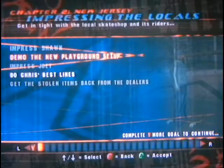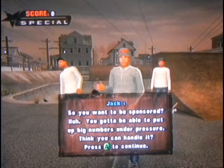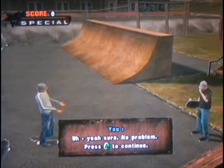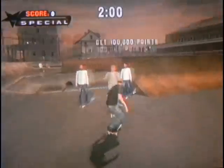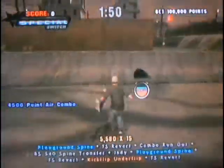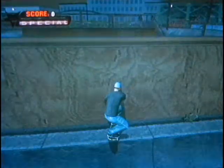Basically just copy and paste my advice from the goal where you're supposed to do the battle against Eric or whatever. I find it kind of funny that I only have to get 100,000 in this area, and in the first chapter I had to get 150,000 to impress Chad Muska.